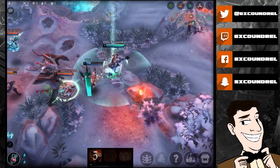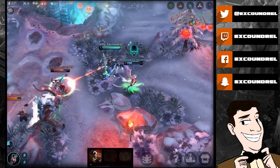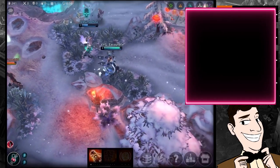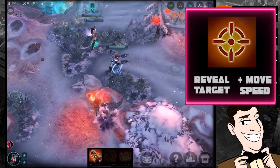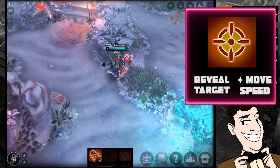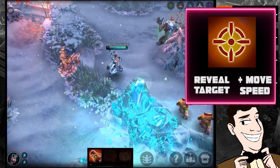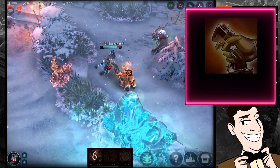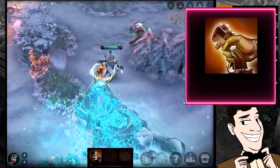Let's take a quick look at Sky's abilities. Her heroic perk is called Lock On. That reveals targets, including targets that wish to stealth like Taka, so if they are locked on they won't be able to go into full stealth. It also grants a big amount of movement speed moving towards the target and a little bit moving away.